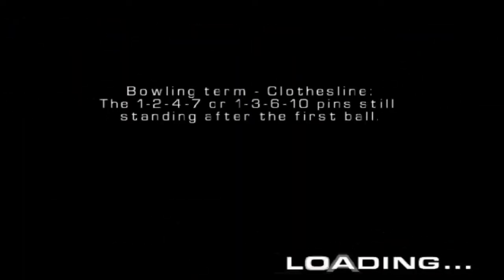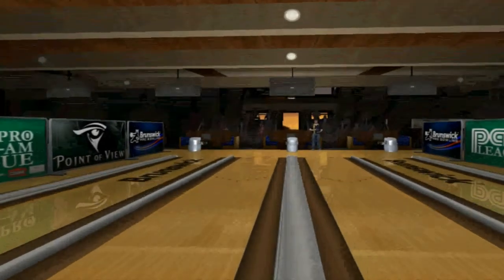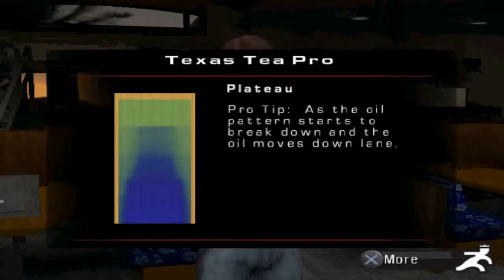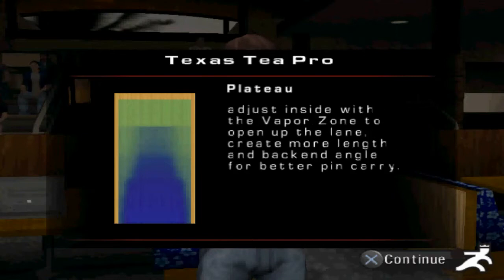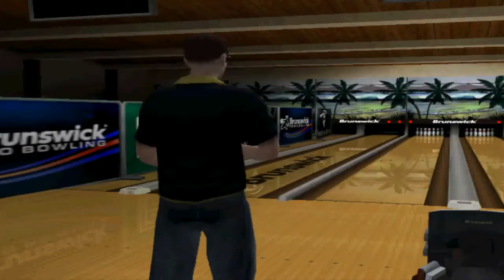The lane looks brighter here, I like it. Oh, that's a new oil pattern — the Plateau. Pro tip: as the oil pattern starts to break down and the oil moves down lane, adjust inside the vapor zone to create more length and back end for better pin carry. Not this vapor zone — I love going up against Dorothy Farmer.